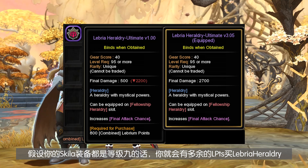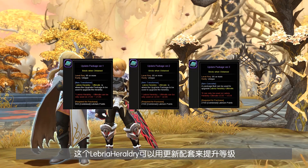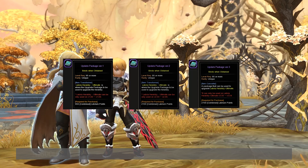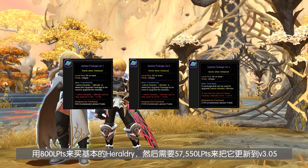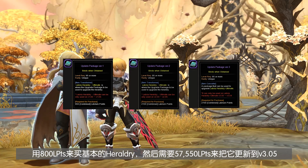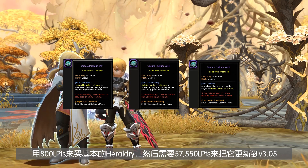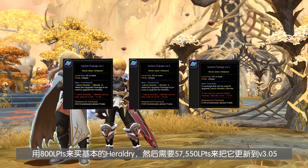Assuming you have already enhanced your skillet weapons and armors to plus 9, you should now have some Labyrinth Points to spare for the Libra Heragery that gives final damage. This Heragery can be upgraded using upgrade packages bought with Labyrinth Points. You need 800 Labyrinth Points to buy the Heragery itself from the NPC in front of the Boundary Gate in St. Haven. You then need a total of 57,550 Labyrinth Points to upgrade it from version 1.00 to 3.05.